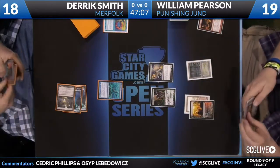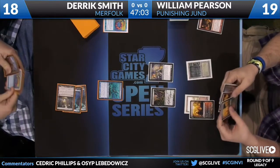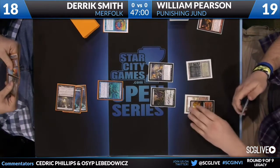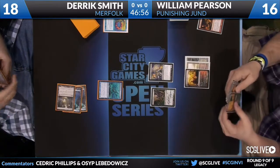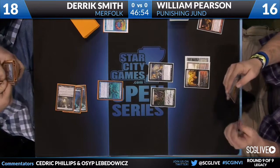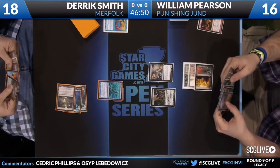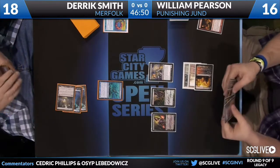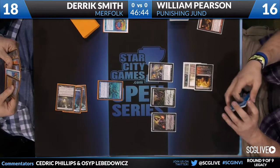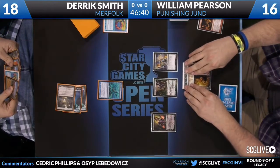The nice thing here is William turns over Liliana off Dark Confidant. He does take three damage, and he draws another Punishing Fire. He can actually keep slow-rolling this — slam down a Liliana, minus it, and still keep slow-rolling that Grove of the Burnwillows, provided he has another land. Doesn't have to expose it just yet. I like actually trying for the Liliana here — this is where his turn begins.